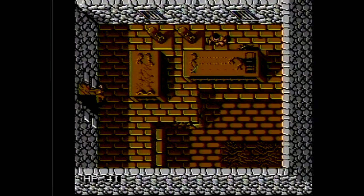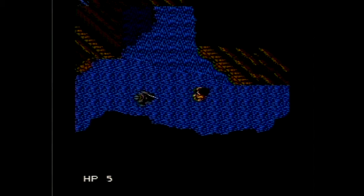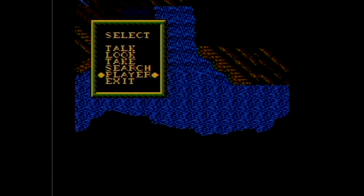Then you go into the next room and you have to search for a torch and search for the hidden passage in the southeast corner. This is so dumb. Why do I have to press search all the time? Then you enter a secret passage. Alright, it looks like my health is pretty low, so I'm going to use this bandage I just picked up.